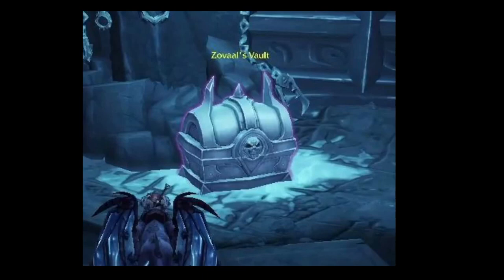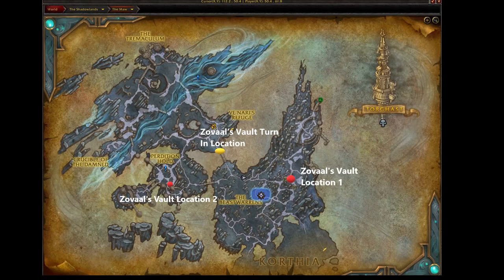Zovaal's Vault is located in the Maw. To get to it, you're going to need to use a repaired Riftstone Key in Korthia, and then you're going to have to walk into the Maw to get it. There are two possible locations for it. The first location is on the eastern side of the Beast Warrens, and the second location we found so far is down in Paradishan's Hold.